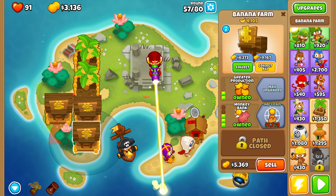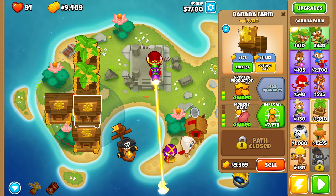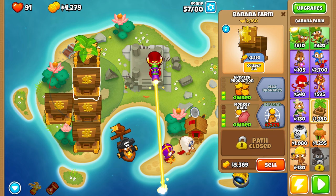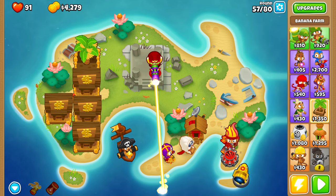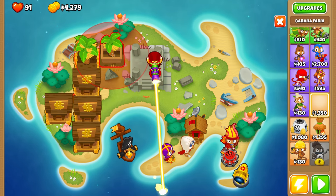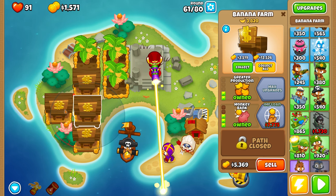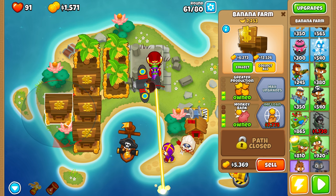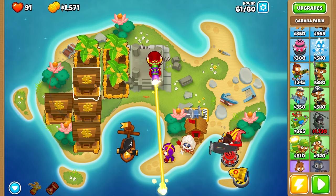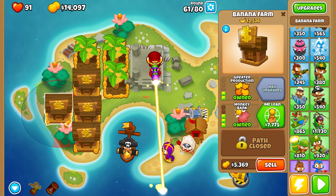Our second bank is now ready to collect — 6,273. I'm going to upgrade one of the farms to a bank now. We don't have money to upgrade the other one yet, so I'll build some more farms. We're starting to run out of space. Now I've got a bunch of banks but they're all out of sync, which means I'm not maximizing yield. So I'm going to collect all of them to synchronize — so they all fill and empty at the same time.